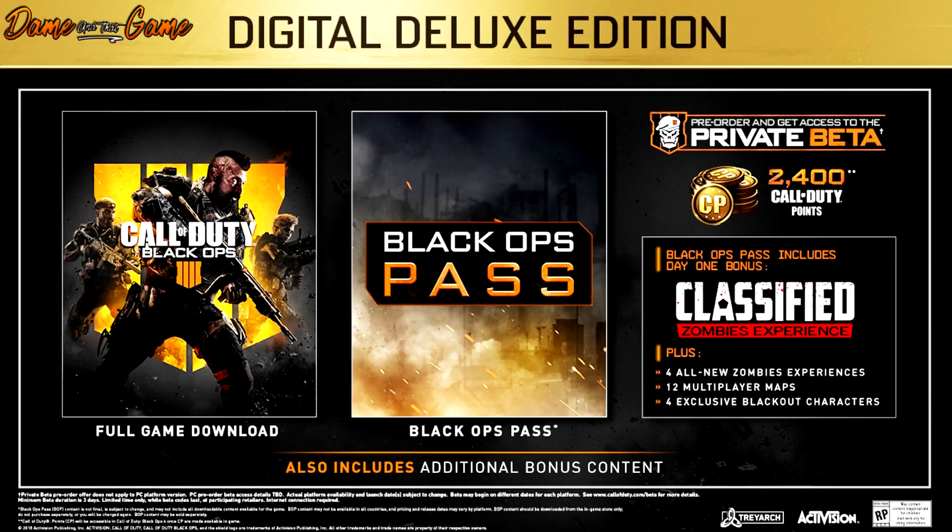We've got the Digital Deluxe Edition, going to cost you about $99. It comes with the full game download, the PS4 dynamic theme, 2,400 COD points, access to the private beta, and the Black Ops Pass. The Black Ops Pass is basically the brand new season pass — they've just renamed it. With this you're going to get four all new zombie experiences, a map every couple of months, 12 multiplayer maps, four exclusive Black Ops characters, and a day one experience called the Classified Zombies Experience.